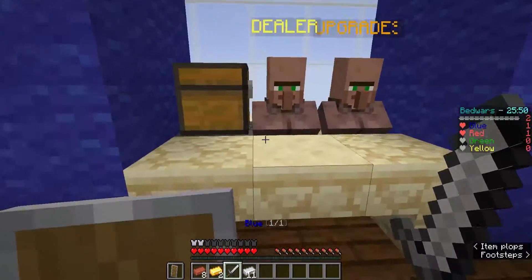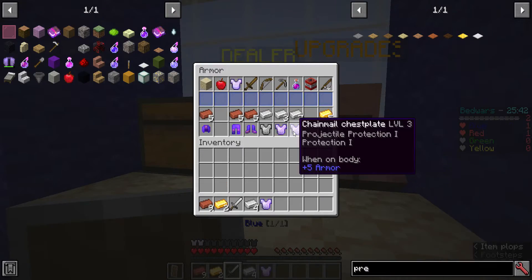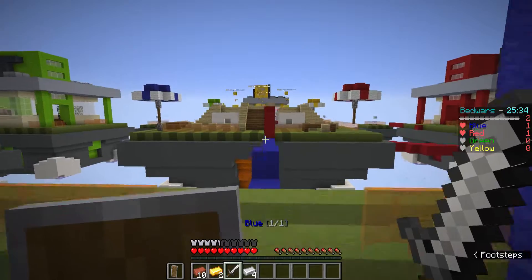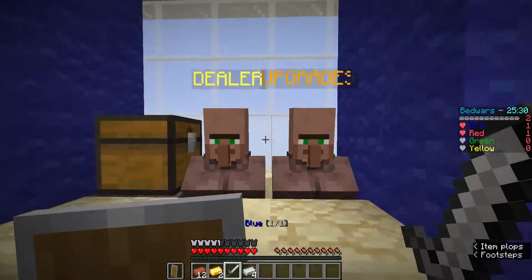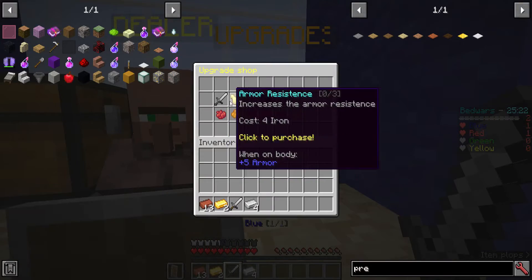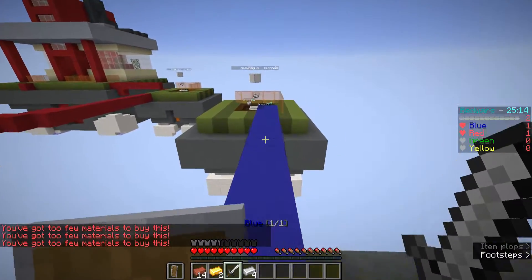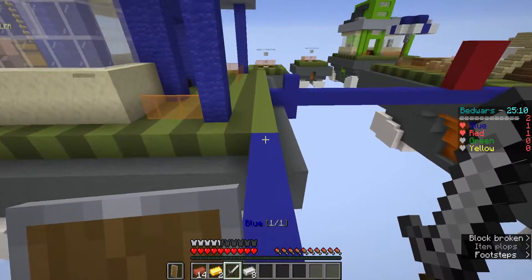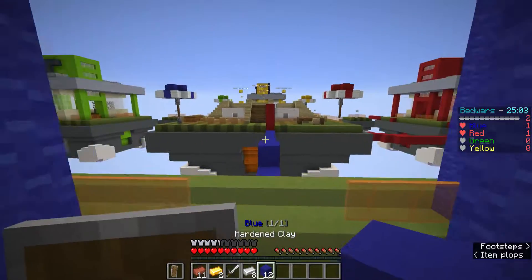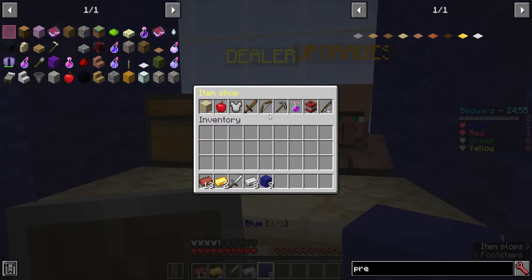Is he gonna come? I got full liquid armor. He blocked me off — okay, he's being cautious. I got him, I think. Wait, how much do I need? Six iron — I only have four. It's okay, I can compensate for that.